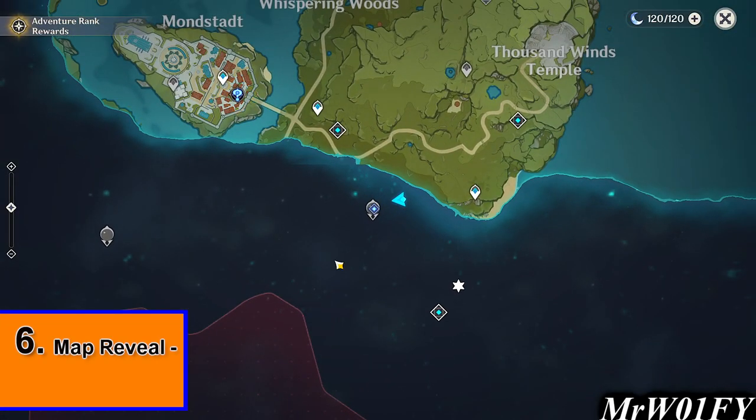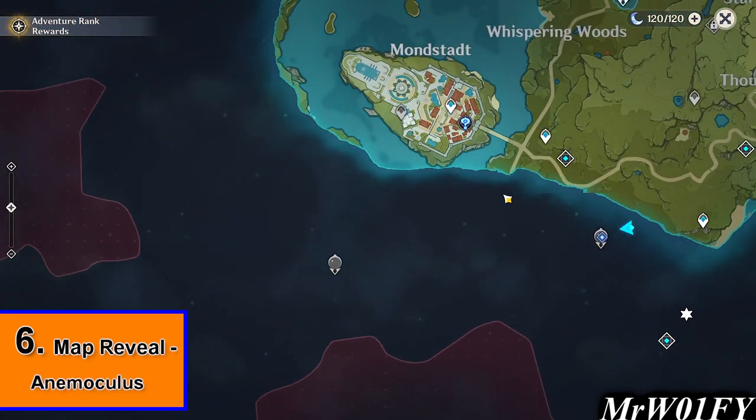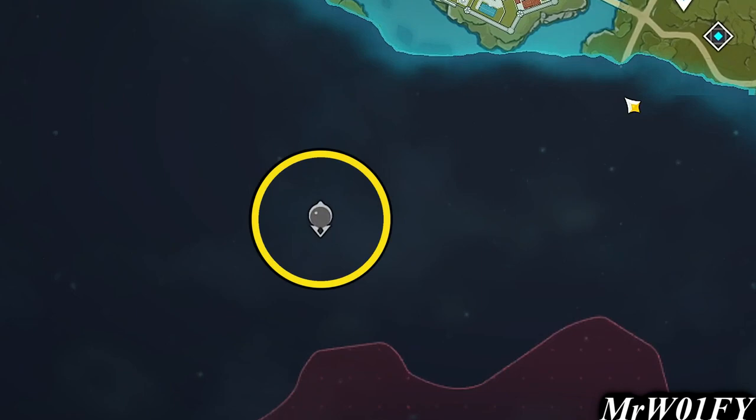With this in mind, navigating early on can be tough as the map will show large obscure sections with nothing in them. In order to fix this, just head for the closest Statue of the Seven, indicated by the small circular icon within the map menu.